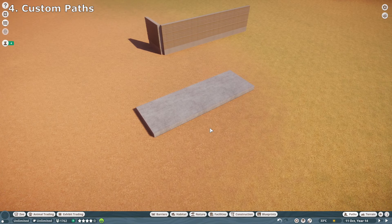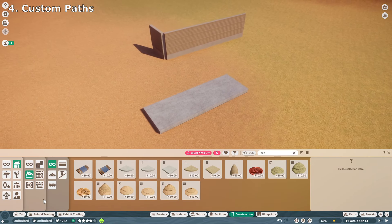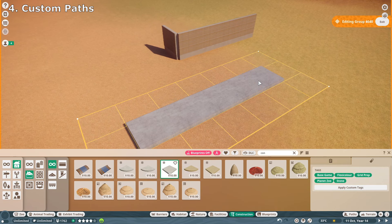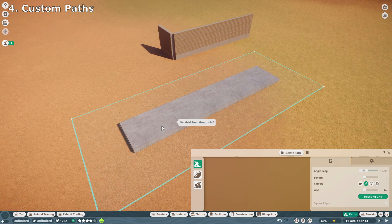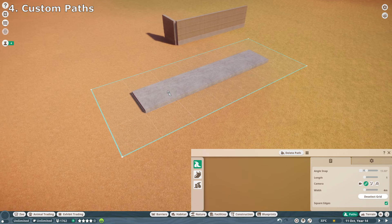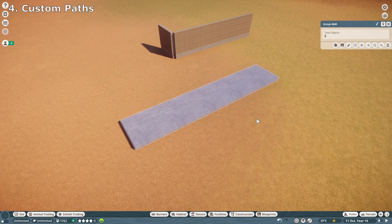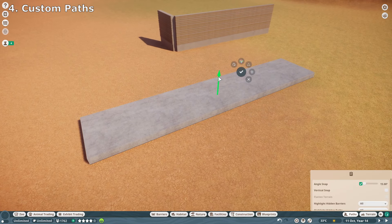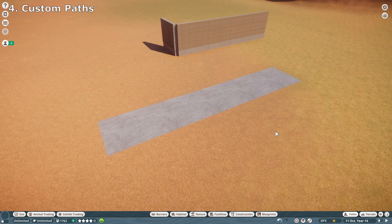Up next is custom paths, and this works exactly the same as custom walls. Put any material you want down in the construction menu — I suggest using on-the-grid pieces, like this concrete piece. Once you've done this, click on your paths, make sure 'align to grid' is on, click on the grid where your path is, and align it underneath. Then exit, click back on your custom path, press X, and lower it down just above your actual in-game path. Your guests, zookeepers, and all staff will still walk over these paths as long as there's an actual path underneath.